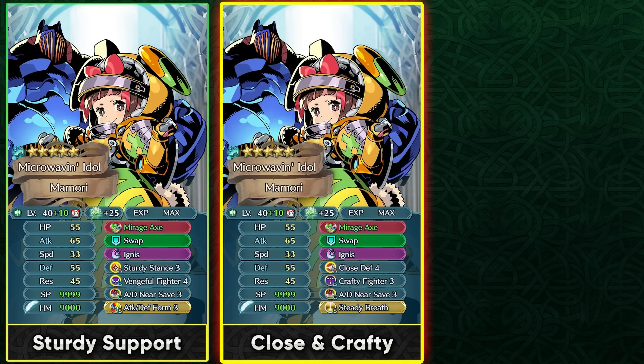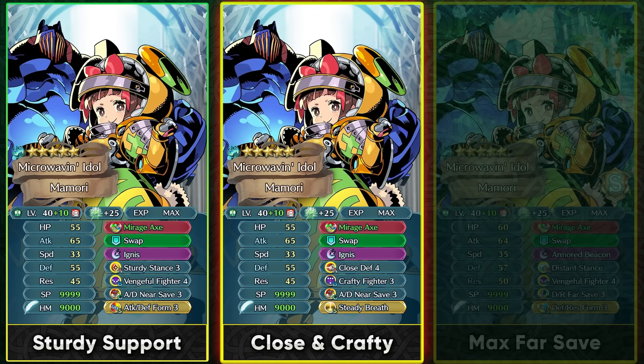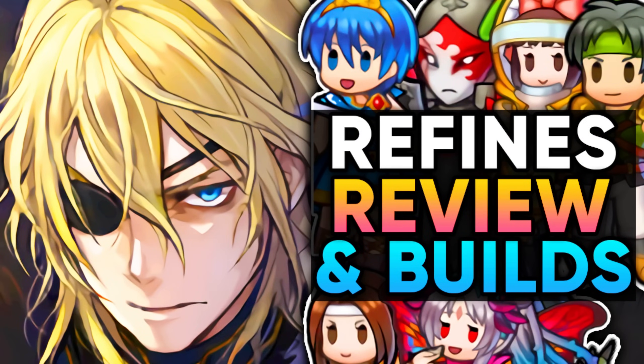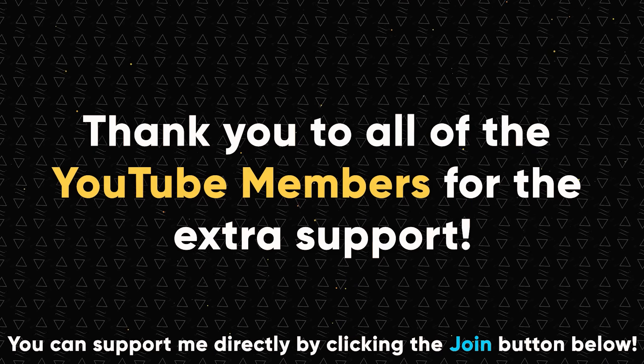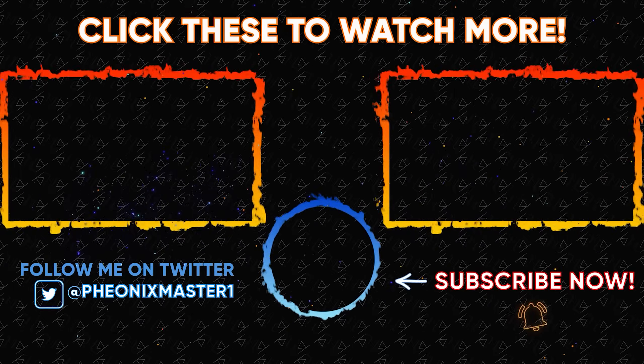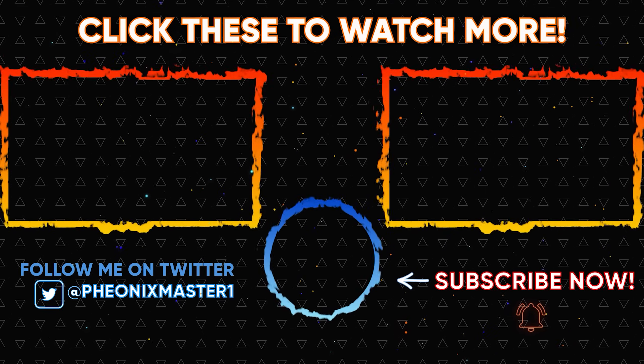In the future, Crafty Fighter 4 would give her guard effect and let her run other slot A skills like Close Defense 4 to ignore visible enemy buffs. You'd still need Steady Breath for special charges. At max investment as a far save tank with Armored Beacon, the unpierceable damage reduction stacks with her existing DR, making a decent far save — though we have much better options now, and this build sacrifices the guard effect. Make sure to share this video if it helped. If you enjoyed, leave a like and comment, and subscribe for more FEH content. See you next time!